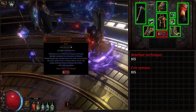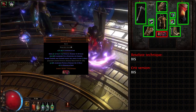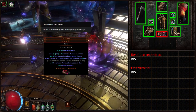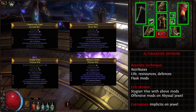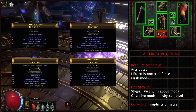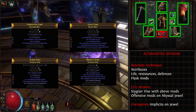Powerful alternatives among unique rings are Le Heup of All, Death Rush, or Romira's Banquet for the Crit variant. A well-rolled Circle of Guilt with Herald of Purity buff effect and physical damage while affected by said Herald, Herald of Purity Reservation, or Physical Damage Reduction as a defensive option. Our best-in-slot belt is The Bear's Girdle — a unique belt providing yet another source of increased maximum rage, and additionally applying Crushed to nearby enemies, reducing their physical damage reduction. Belt lab enchant options are 2% life on kill while you have rage, or armor while having Fortify for more defenses.